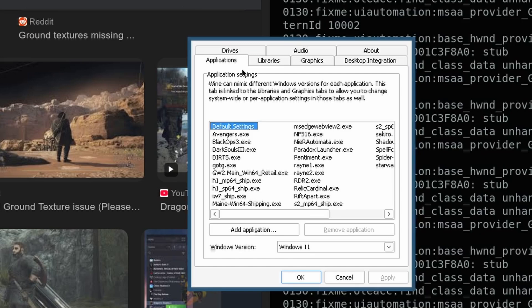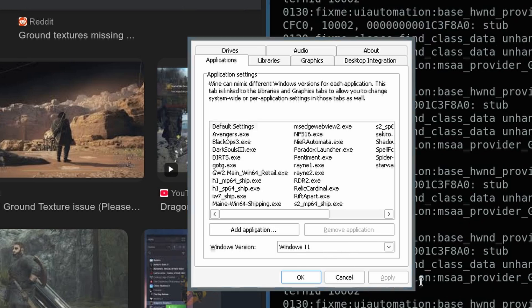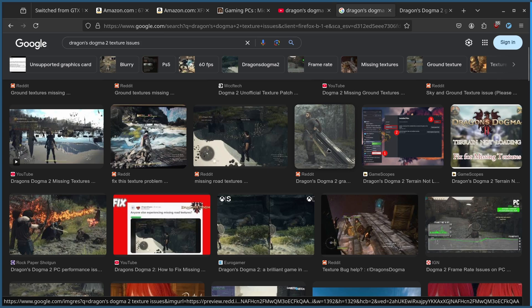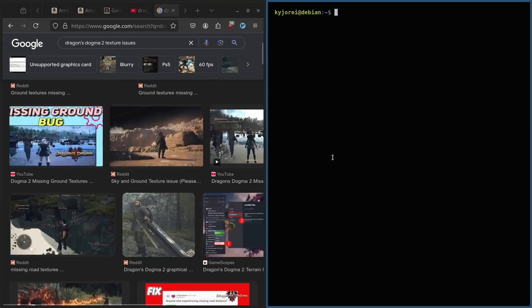First things first, the default wine prefix setup for Dragon's Dogma 2 will have you using Windows 10 on Linux. You might want to switch that to Windows 11. In doing so, you'll probably get rid of these artifacting glitches. At least that's what happened for me. I'm on a Debian 12 system and I have an NVIDIA 3080 Ti GPU in this machine. Doing this resolved that issue.